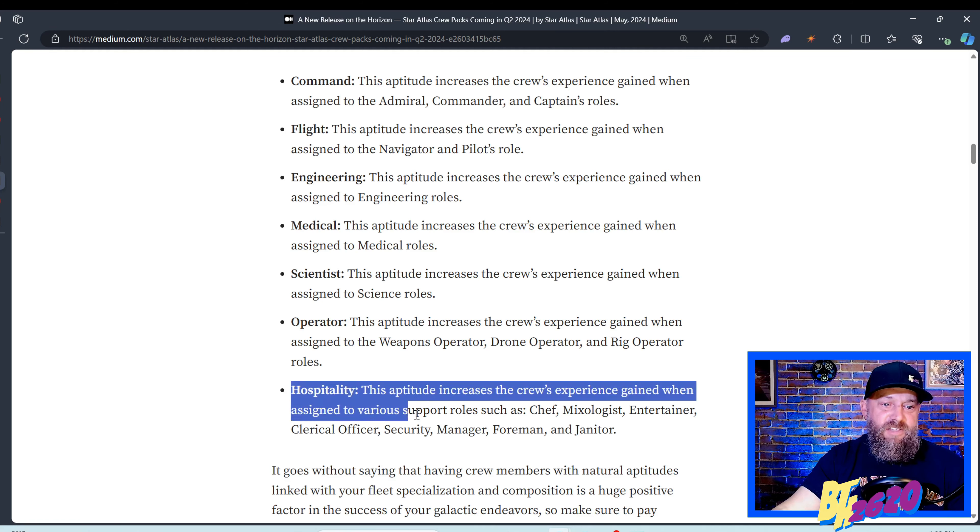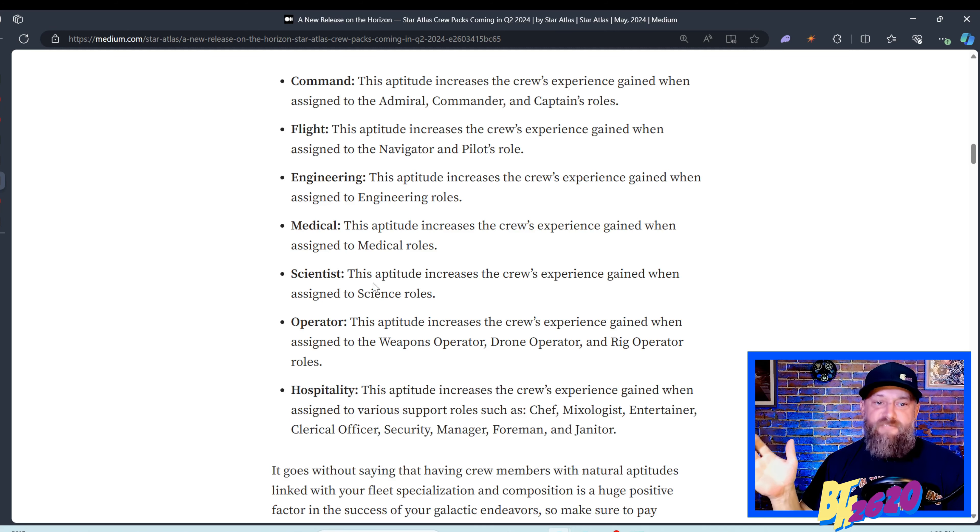The Science role could be important as the game develops further — as we discover different planets we might have to mix certain things to craft certain elements for the science officers. Let me know which aptitude you're going to focus on. It's interesting to think about leveling crew members up as high as possible in multiple roles and then selling them on the marketplace — some people might not want to level up characters themselves, they might just want to buy a fully leveled-up character.